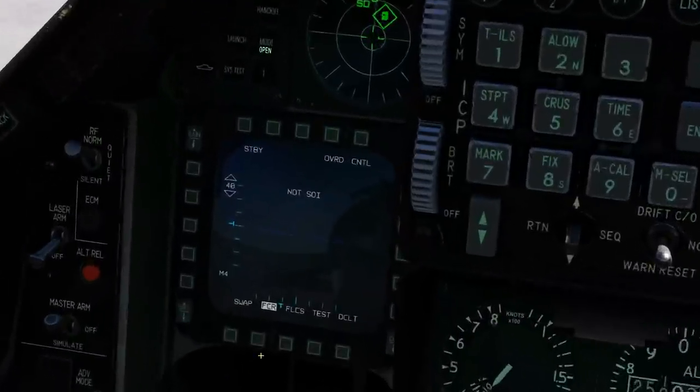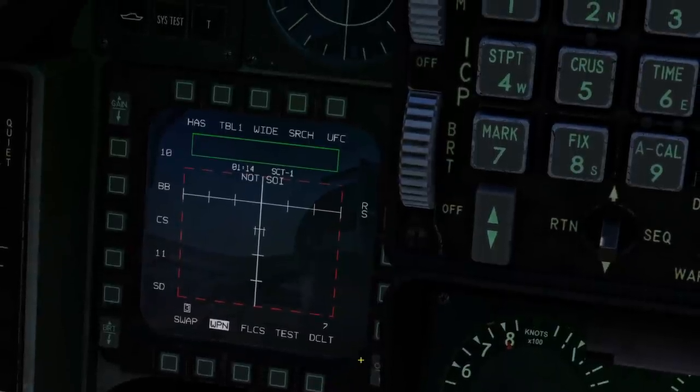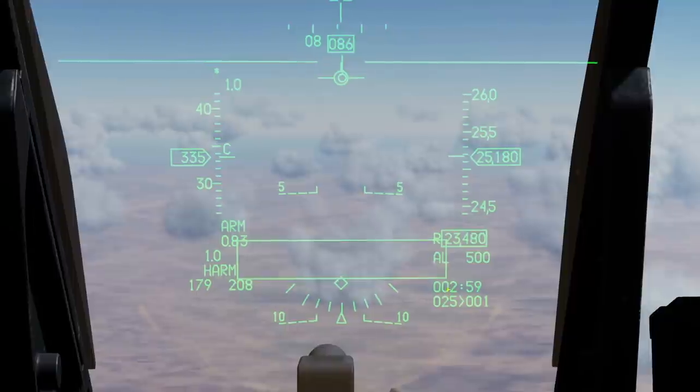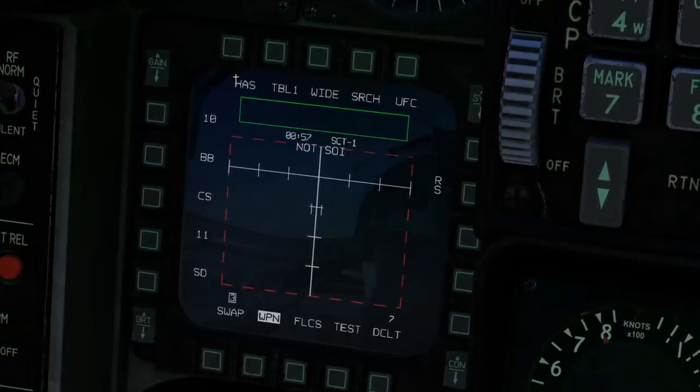Over to our left MFD, main menu, weapon — which is where we're going to be working from. Quickly just showing the HUD, we have HARM selected here and our status box there. Let's go through our symbology. Our mode here is currently HARM as sensor, and that's all we have.